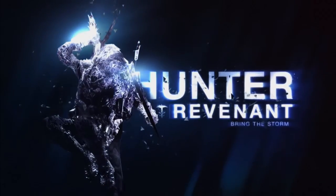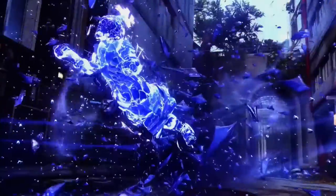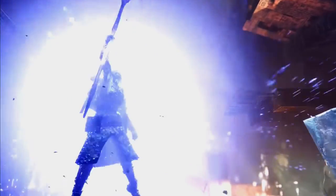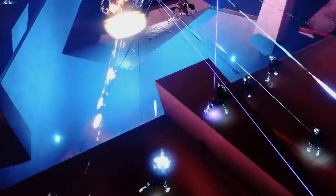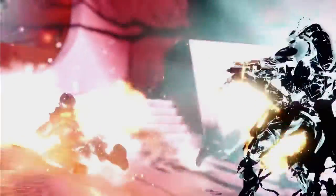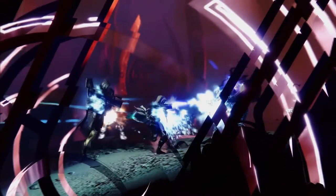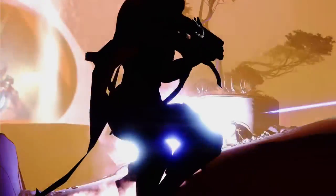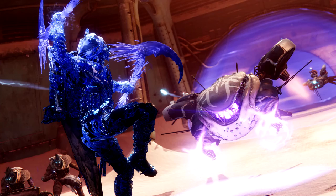When fully charged with ability energy, the Hunter Revenant can unleash their deadly super, Silence and Squall — named after the pair of combo blades the Hunter summons. This super involves a two-pronged attack with each combo blade having a different function. The first blade, when thrown, immediately detonates on impact, freezing enemies in a radius from the blast. Hurl Squall, the second blade, and it embeds itself in a surface or enemy, then detonates creating a stasis storm that tracks nearby enemies, slowing and damaging them.